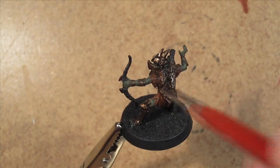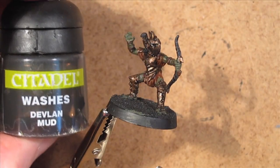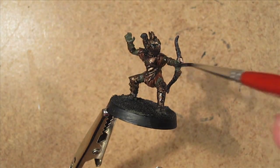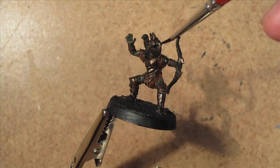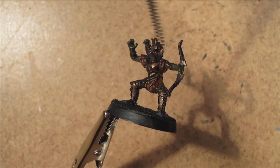Now a look at what you get for your 4 points a model. Their Fight skill is 2/5+, Strength is 3, Defence is 4, they have 1 Attack, 1 Wound, and a Courage of 2.